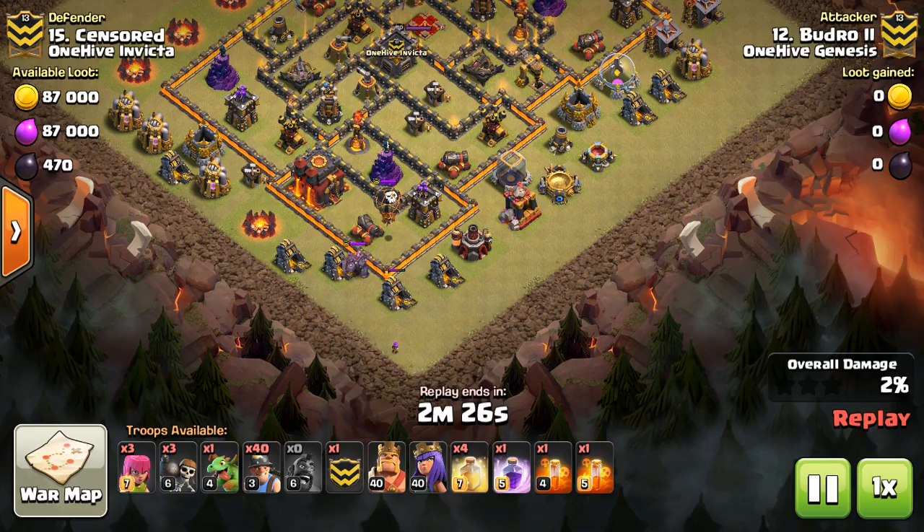Typically — this is basic stuff — you use a hero on each side to make the funnel. He's going to use a baby dragon kill on the CC. He could drop the queen, but the golem and the balloon can do some pretty serious damage. He has the amount of time necessary and he's not too worried about time, so he lets the baby dragon do it. That way his queen doesn't take any damage.